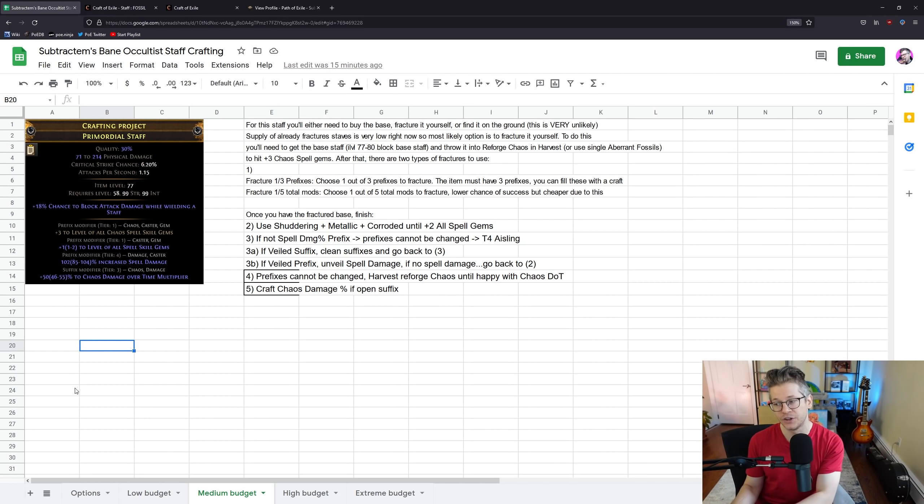I don't even recommend farming tier 4 seeds yourself — it's incredibly inefficient. Even with four watchstones in Haewark Hamlet fully optimized, you'll see best case one or two a week, and it's probably not even going to be what you're looking for. I've done this in the past; do not target farm it. For SSF players, I would probably just farm the low budget option. In trade league you can efficiently make 5 to 10 exalts an hour doing something like Expedition — check out my previous videos on that.